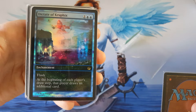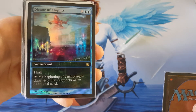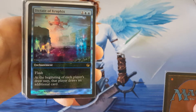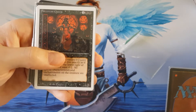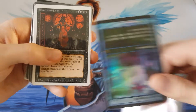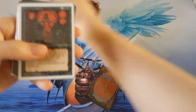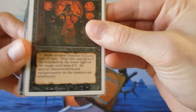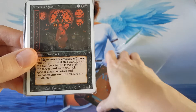We have a Dictate of Crufix foil. Flash — at the beginning of each player's draw step, that player draws an additional card. And then I get the Sorcerer's Queen as well. That's a nice card. I like Sorcerer's Queen — it's really cool art.